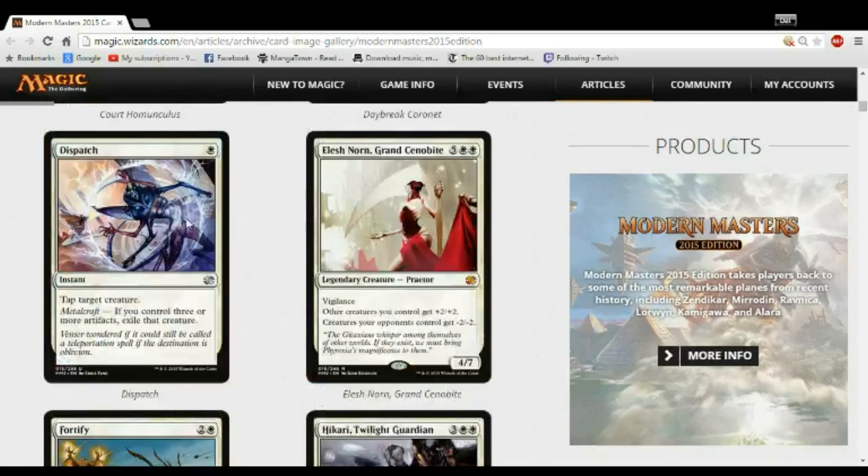Dispatch and Court Homunculus obviously go in the same deck. Dispatch is the synergy card that's extremely powerful in the Metalcraft deck — but if you're not that deck, it does literally nothing. This is the card where you see it and you're like, 'I might go to the artifact deck.' You look through the rest of the pack, take an artifact, let Dispatch wheel. If it's still there, you take it — you're the artifact deck. You don't take it first; you get artifacts first to make sure, and check if it wheels before committing.